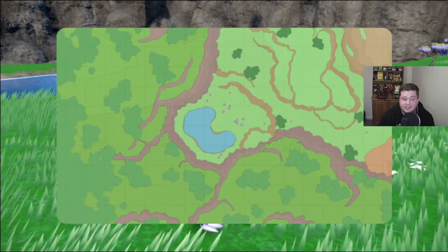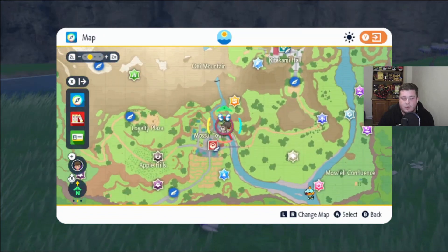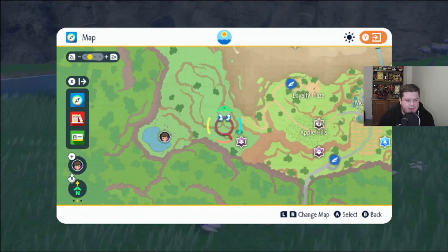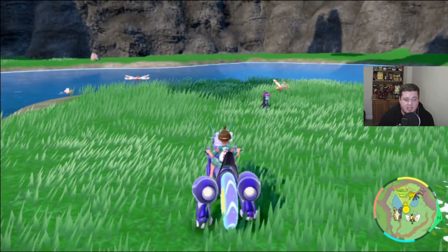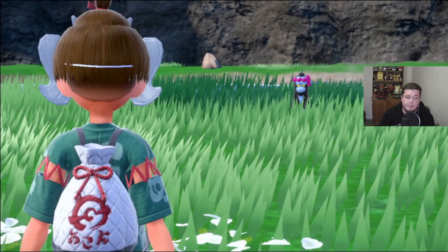Just go exactly back — you can see on the map here — exactly back where you initially battled them when they were in their titan state. When they were in that state, they are going to be exactly there. What you can do is go over to them, click on it, interact with them, and this will allow you to battle them.